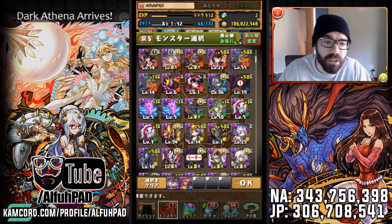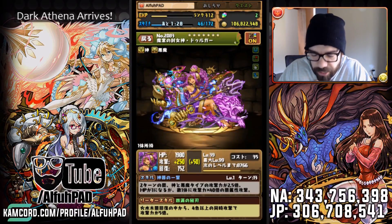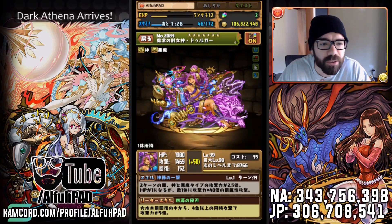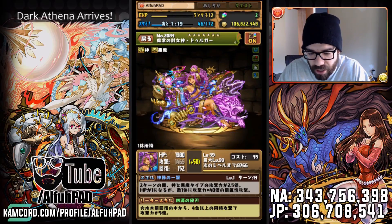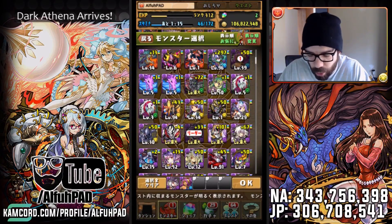Something like Durga is a top tier sub. Now if you look right here, it doesn't look too amazing, but that's because I don't yet have her in her ultimate form. When I get her in her ultimate form, she gets more TPAs and some Skill Bind Resists. So we'll definitely be working on that, and I'll show that in just a moment.